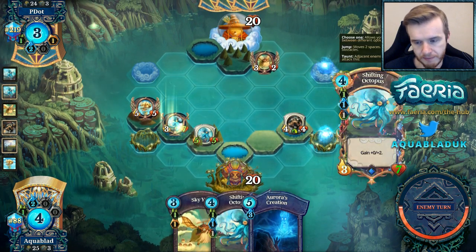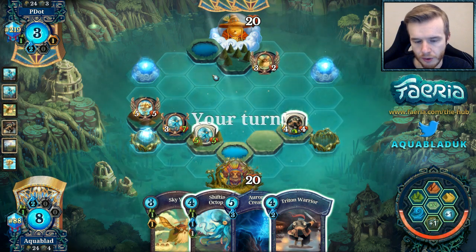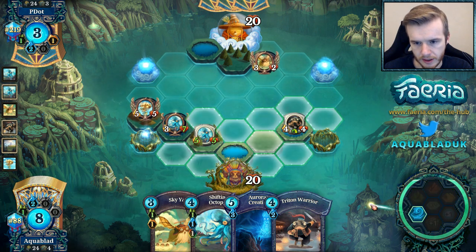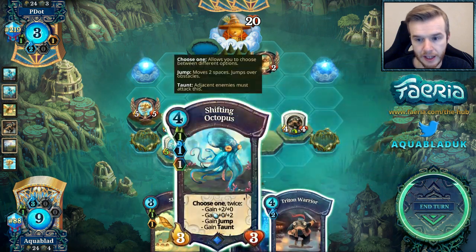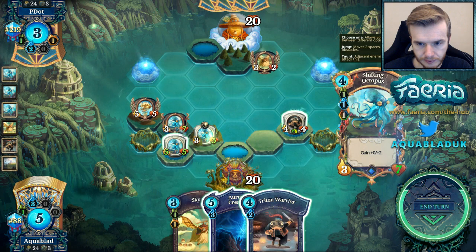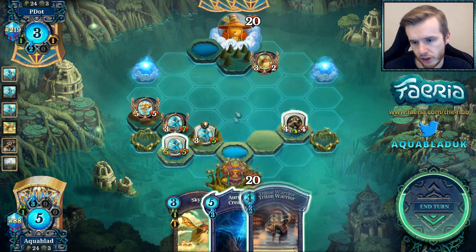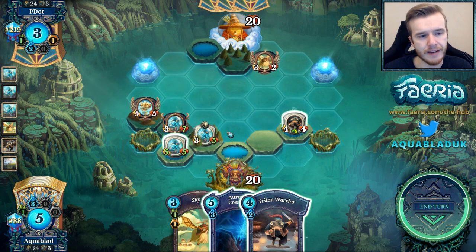So this is probably going to be a 3-7. Another Triton Warrior. So now what we could do: we can drop a lake here, go for the collection, then play another Octopus — but as a taunter this time. We can leave it here. Actually we could probably just go for the Triton Warrior, but I wouldn't mind Sky Yaking into Aurora's Creation. So that costs like 8 Faria — keep that in mind when you want to make a copy of your Sky Yak.